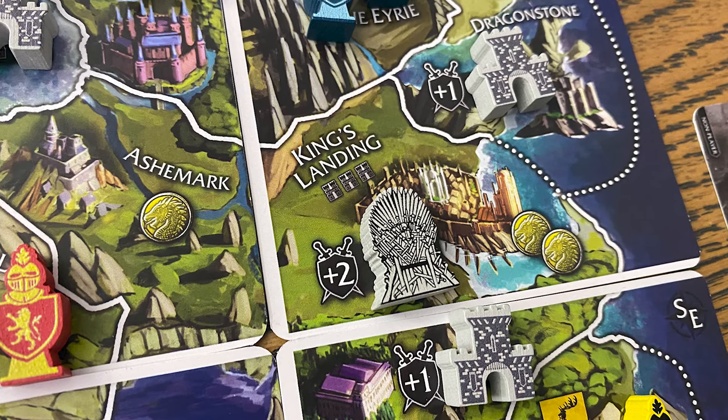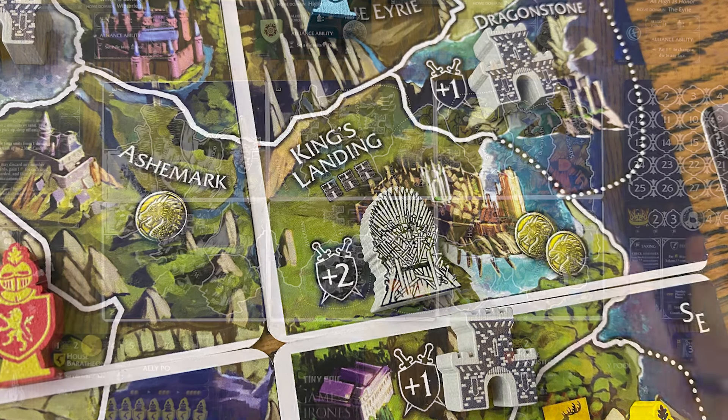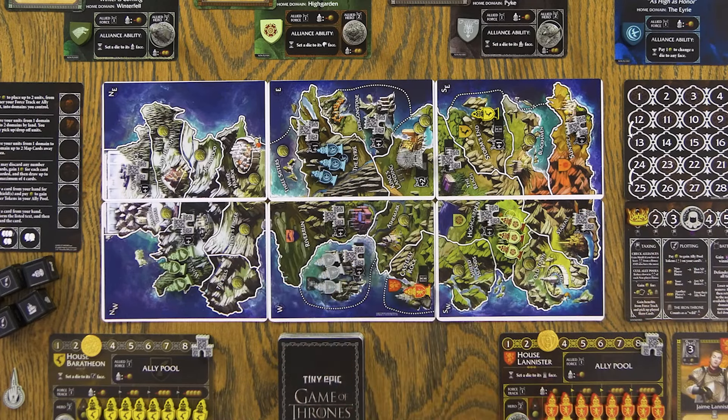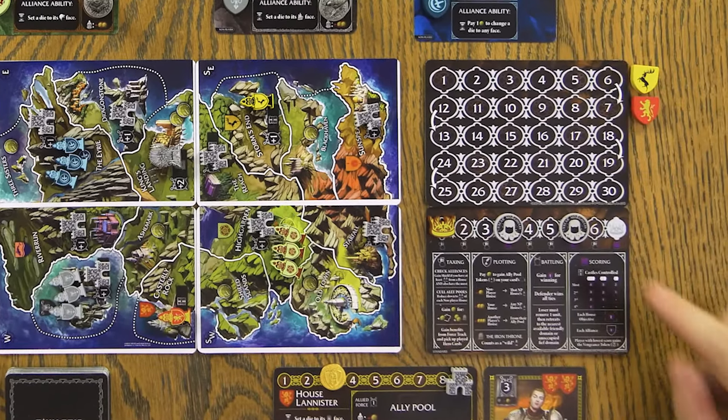King's Landing and the Iron Throne — this is what Game of Thrones is all about: trying to control that Iron Throne. Most of the things you're trying to do in the game, a lot of the objectives, are tied into moving around this map. There are only six rounds in the game and they play pretty quickly. You're scoring three times. Really, this game is all about positioning your units and taking control of areas in order to hit those three different scorings. You play those rounds using a dice drafting mechanic and then see who scores the most points at the end.